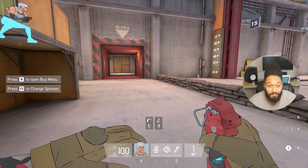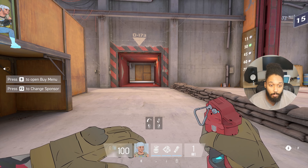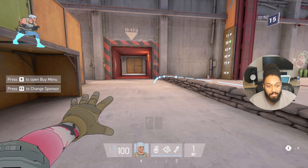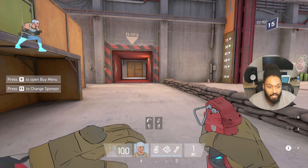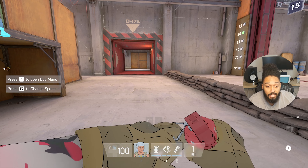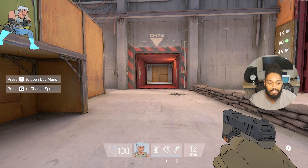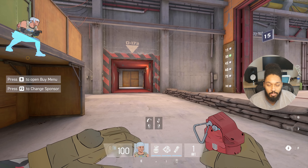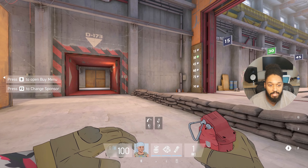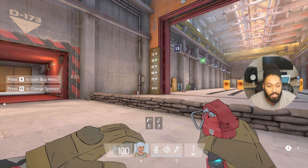The flashbang is pretty different in this game — it not only flashes you, but it can also flash your teammates. You can avoid being flashed by looking away. Even from a distance it blinds you a good amount, but if you look away it doesn't flash you for as long. If you look completely behind you, that's the lowest amount of flash time. Anytime you use these, definitely let your team know — about to flash so-and-so, about to flash this area — so they can be prepared to look away.